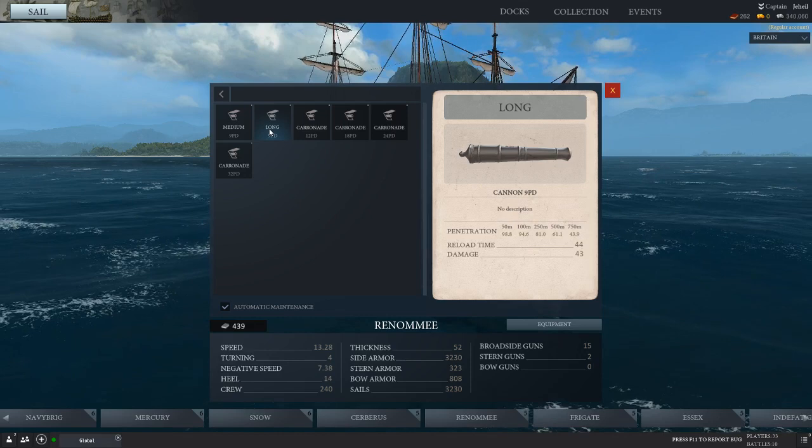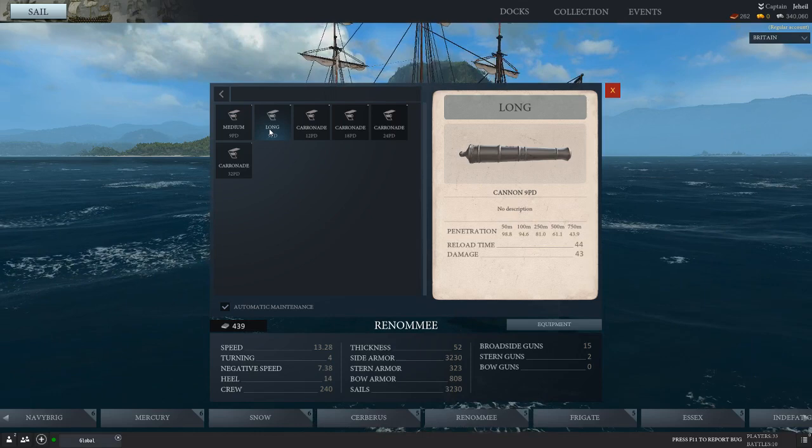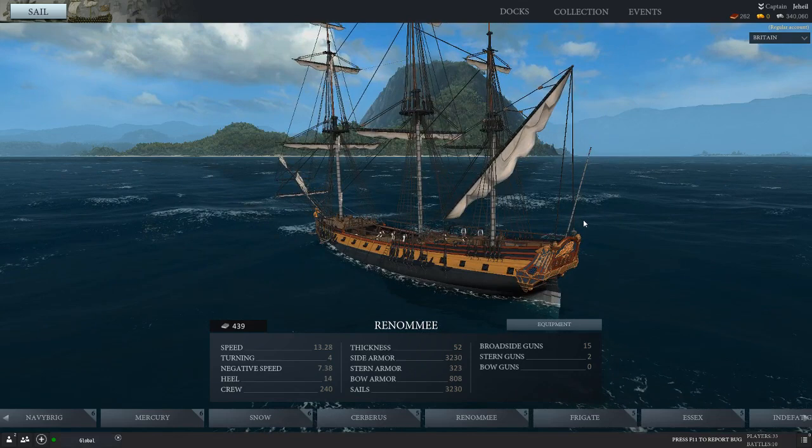If you are predominantly playing against players I'd strongly recommend giving it longs. Or, because this one's got the speed, you can run Carros and nip in and nip out. I was up against a player the other night and that's exactly what he was doing in his Renome — running around the back, waiting for you to dump your broadside, then pulling up level, smacking you with the Carros, and then dropping away again. That's not a bad approach. I went through the Renome and levelled through it really quickly.